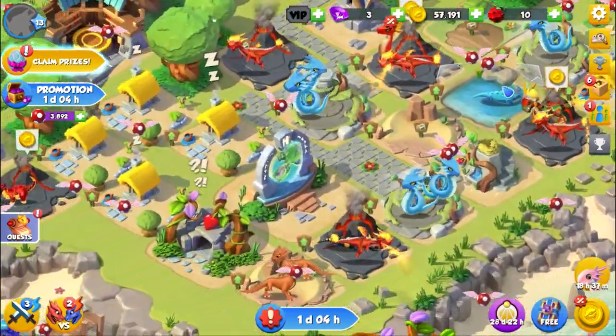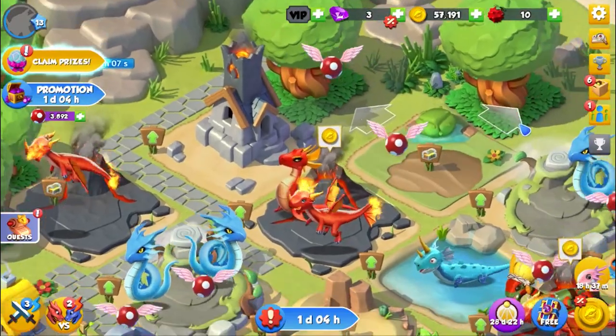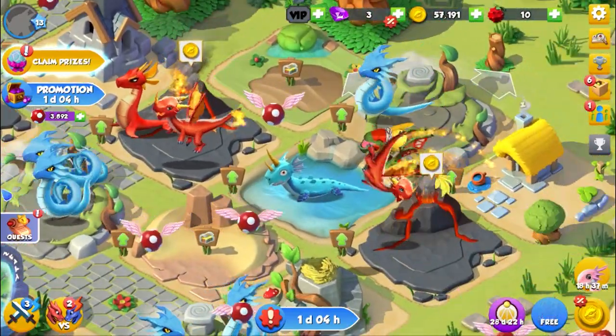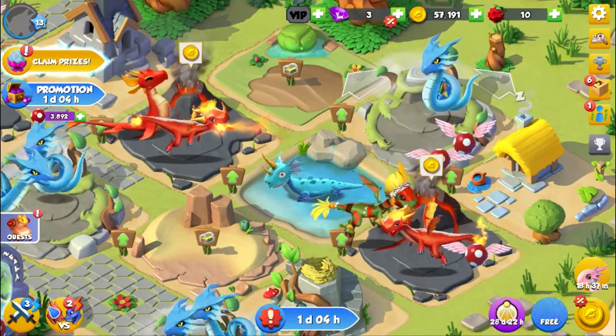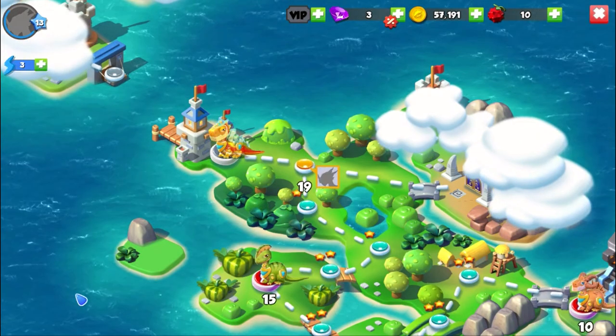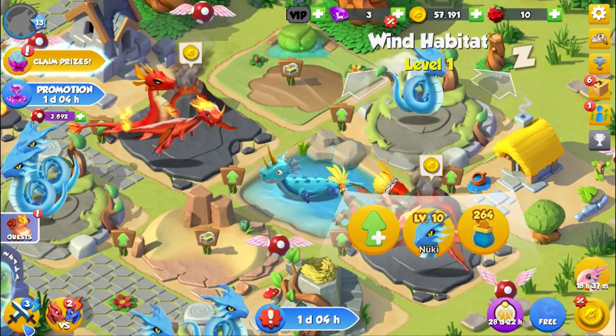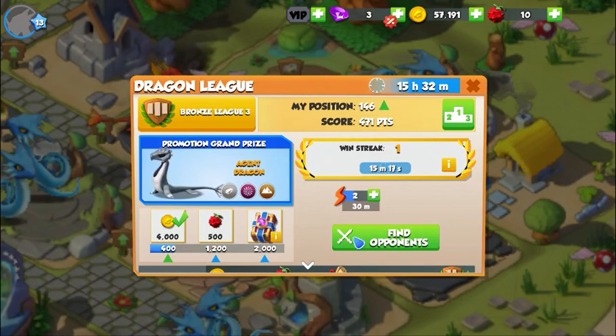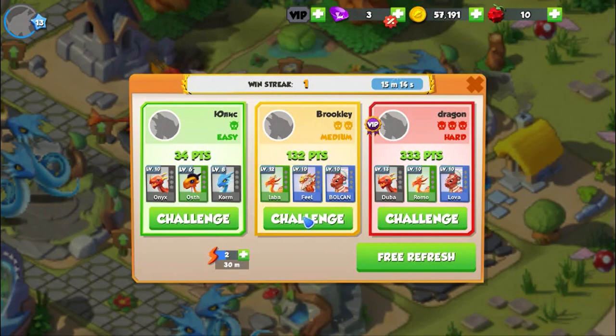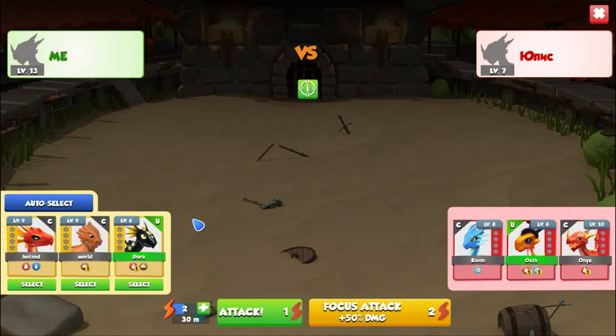Let me show you one thing. When I take this, there are two yellow things — one is for a real battle and one is for training. I will show you now. I'm not trying medium or hard, I am going with only easy.